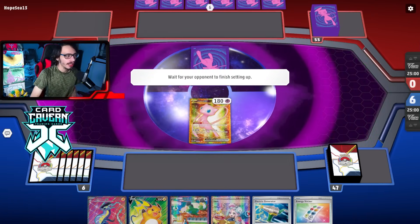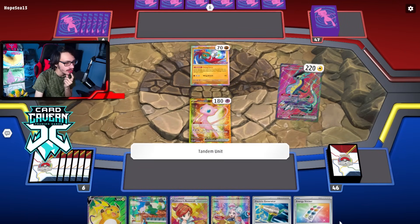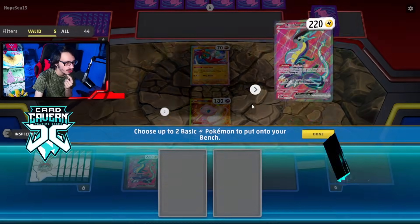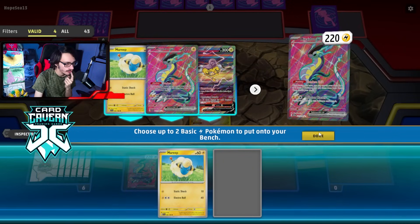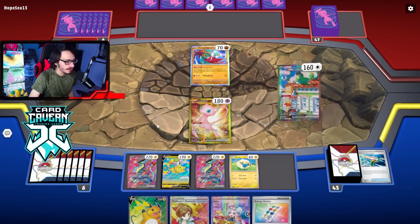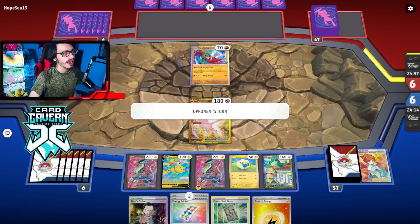Alright, going first with a pretty insane hand. What are we up against? Hawlucha - I actually don't know what this could be. I don't really think I want to do Squawkabilly because I don't know what I'm playing against. They have a Battle VIP pass. DTE on Shadow Rider, Pokestop. They are playing some crazy rogue deck - I have no idea what I'm playing against. They have Level Ball for another Hawlucha. What is this? Pokestop, Palpad, Greninja, double Hawlucha, Shadow Rider. Another Battle VIP? Regigigas - oh, I see what they're playing. They're playing some kind of weird board control deck. This thing's got 240 HP - it is a thick lad.